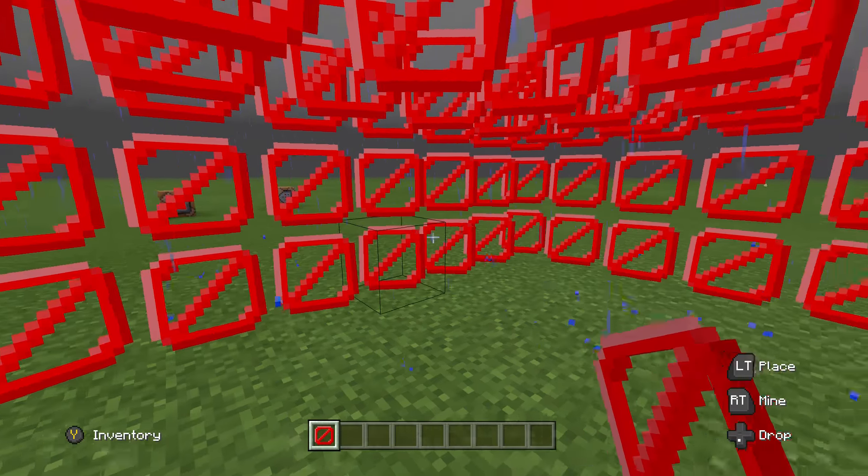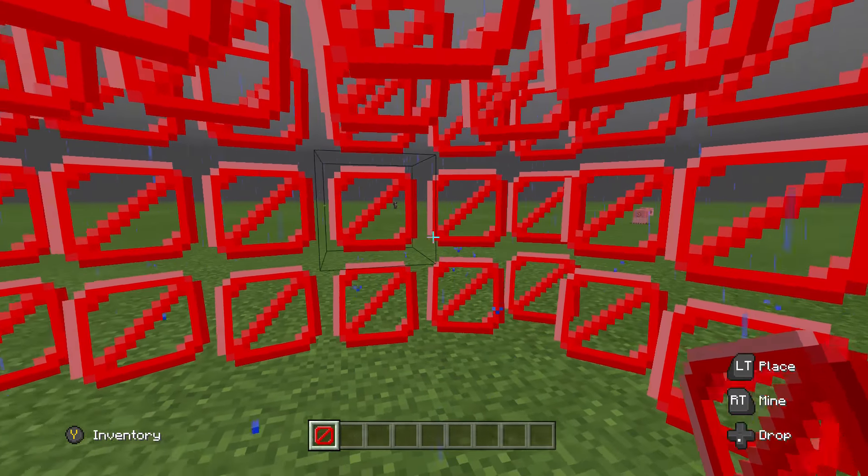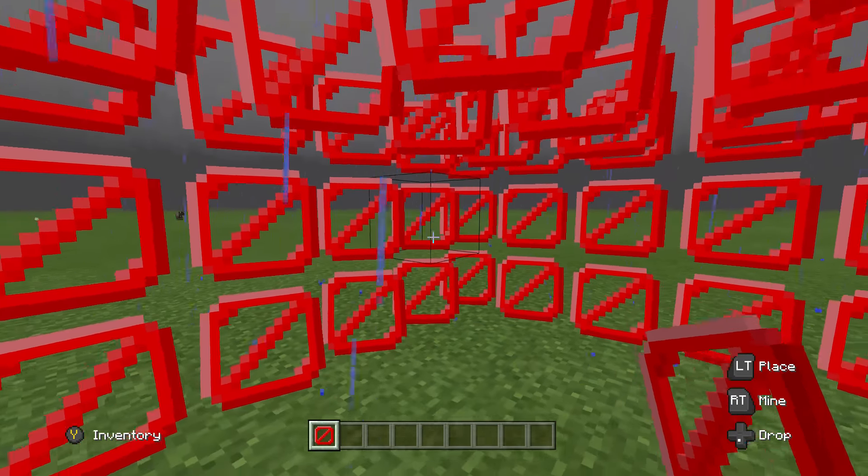So if you're looking for a way to make sure somebody goes a certain direction you can use barrier blocks. If you're trying to keep mobs out of buildings you can use barrier blocks, and there are a load of other cool uses as well. Thank you guys very much for watching.